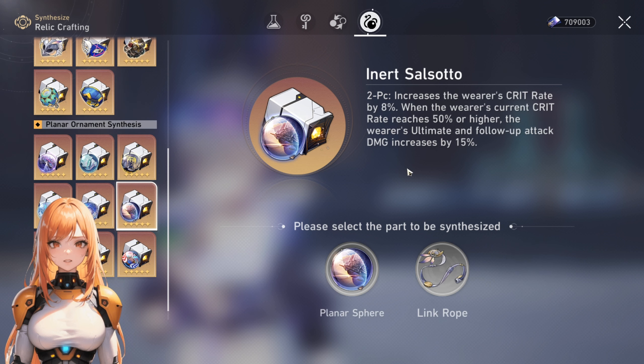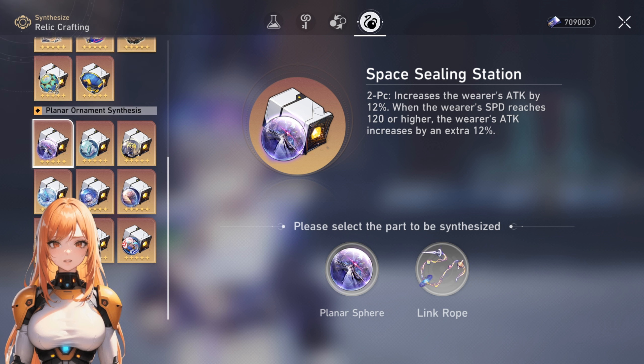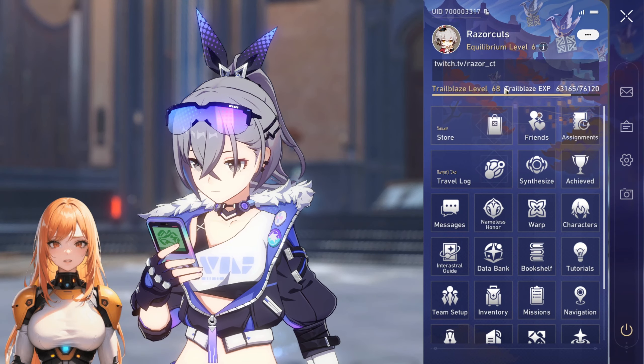As for planar ornaments, it's also very straightforward — Inert Salsotto is the go-to. It increases your crit rate and buffs your ultimate and follow-up attack damage. The follow-up attack damage is especially important because Topaz does a lot of follow-up attacks with Numby, and her basic attacks are actually considered follow-up attacks when you attack a marked target. If you already have good pieces of Space Sealing Station with better substats, that's fine too — it provides an attack boost and is still decent.